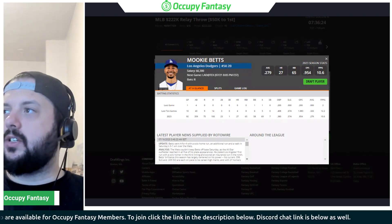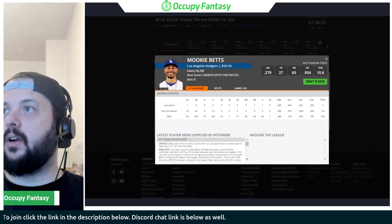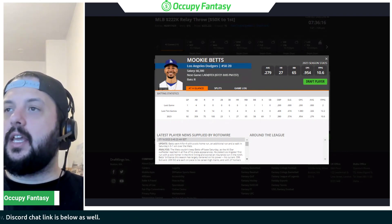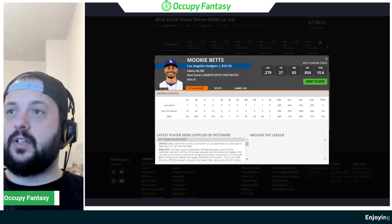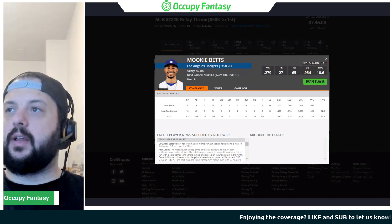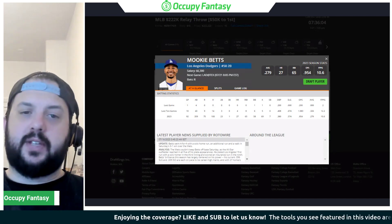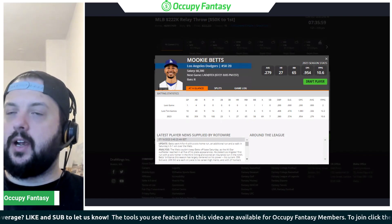I have Mookie Betts pulled up — I consider him one of the best bats on the slate, which is why I want to target him. Andrew Heaney is on the mound; Betts is facing Texas. Heaney is a decent arm with some K upside, but he's been extremely volatile this season. Tonight he's taking on that Dodgers offense, which has a lot of righty power. I wouldn't be afraid to play the lefties there either, but if I'm stacking the Dodgers, Betts is a priority — one of the hottest hitters in baseball right now.